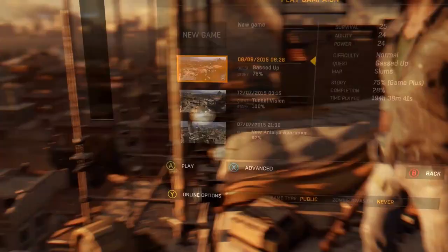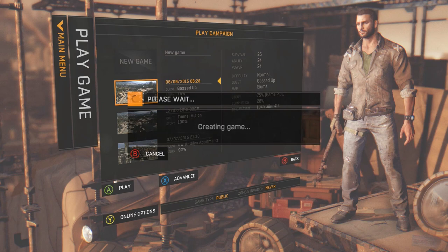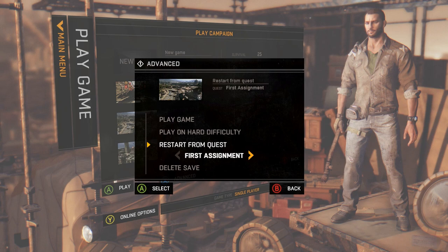So first things first, what you want to do is press play campaign. You're going to press X or advanced and restart from the quest museum. When you're in the quest museum, you're going to have to get to the point where you're at the very end and you're in this area. You have to open up this door, and once you do that, you're going to quit.